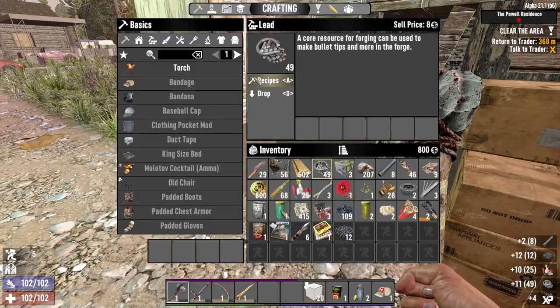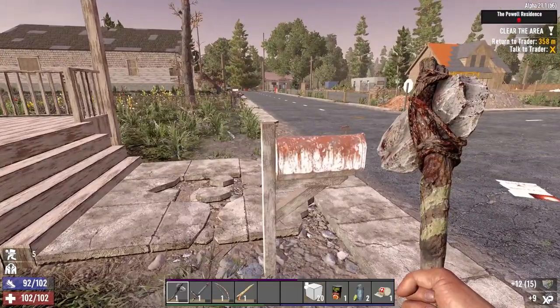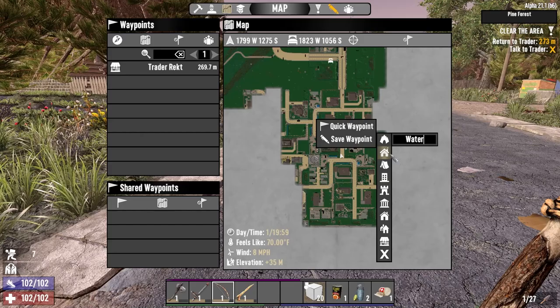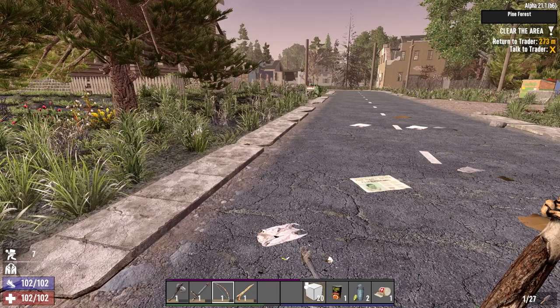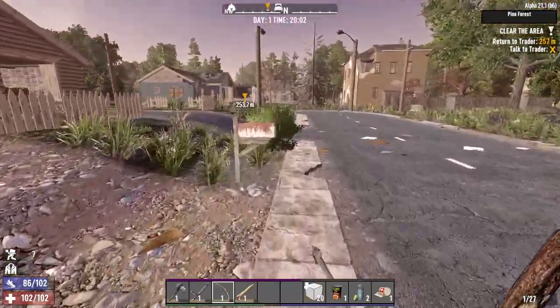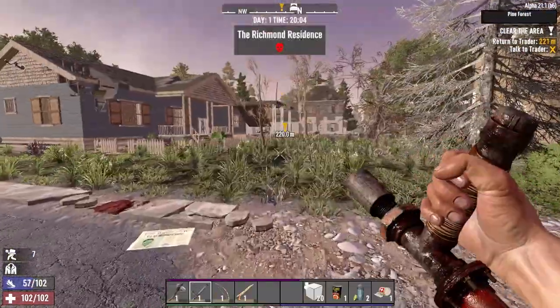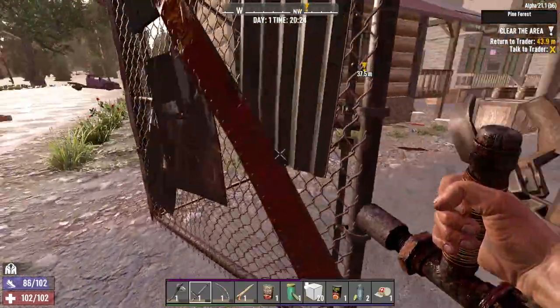How much lead are we up to? We can make quite a lot of robotic turret ammo there. I'm marking the water location on the map - click on this and it appears on our compass, so we know that's where we go for our twice-daily 100-200 water consumption. Pretty nice. Quite a lot of decent loot here.